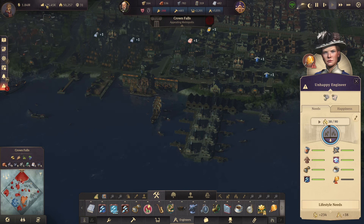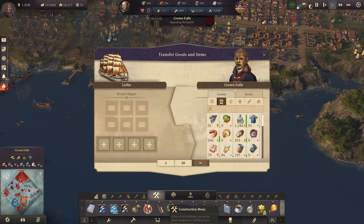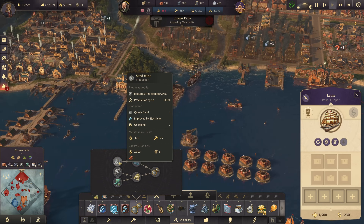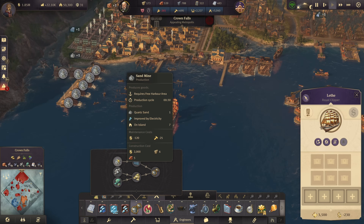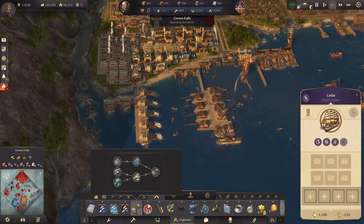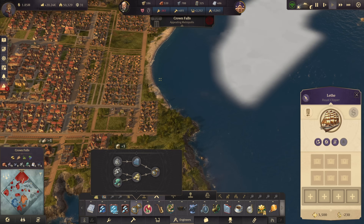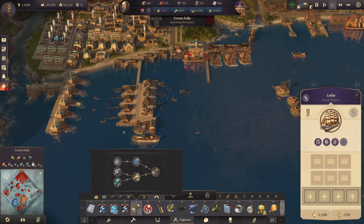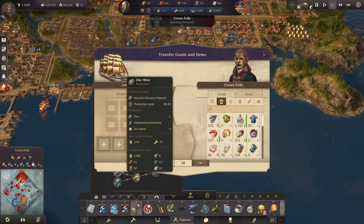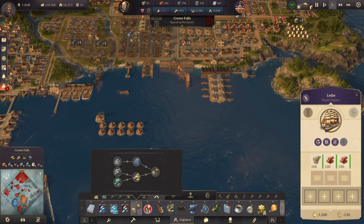I'd like to begin this episode by moving productions to another island. The primary production I want to move is sand — for the bicycle production, spectacle production, filament production for light bulbs, and anything else requiring glass. The window production is right here in Crown Falls, but this harbor area is at its limit. I'm not going to add sand mines to my representative beach area, so we need them somewhere else. It requires workers, bricks, and timber, but mainly coastal space.